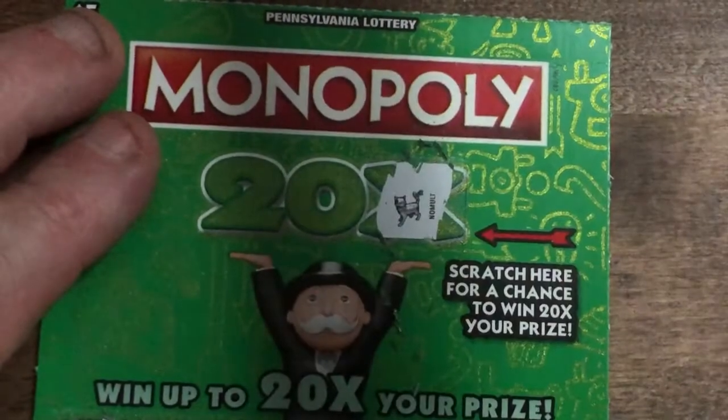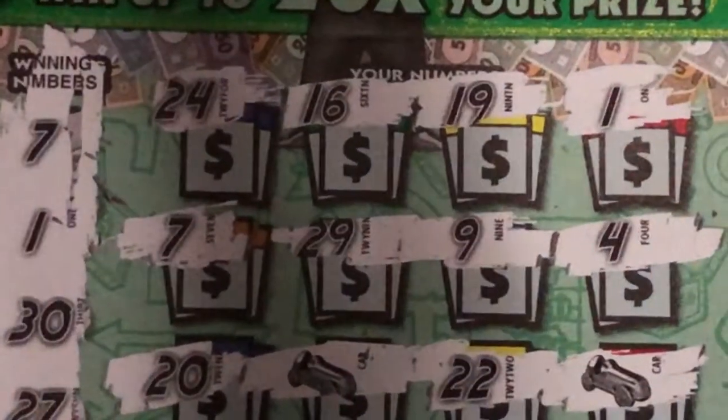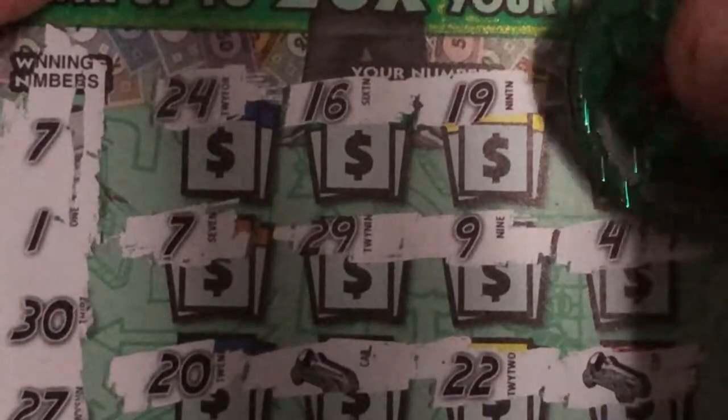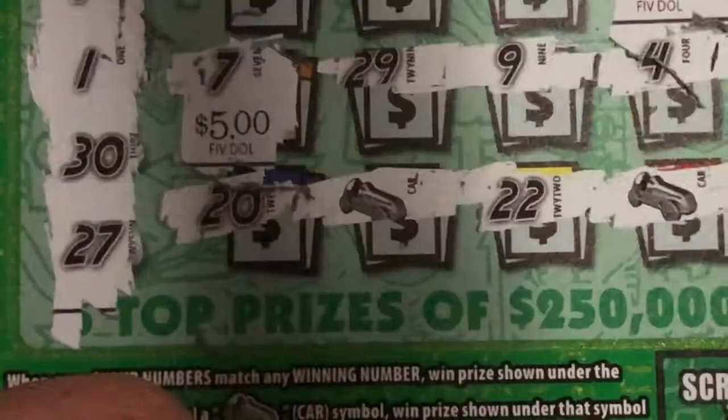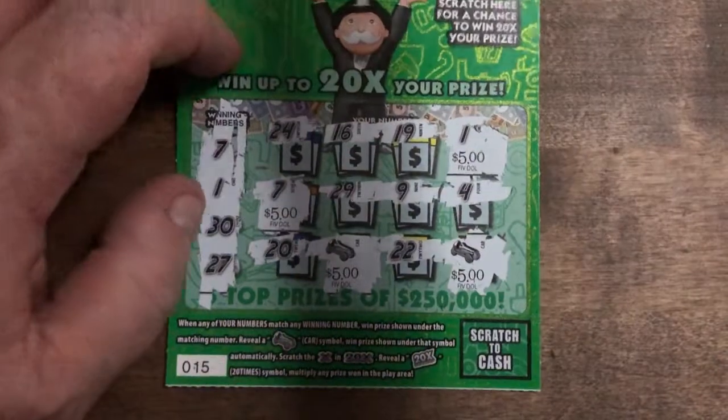Let's see if we have anything up here for the 20x — nope. We got a cat, so just the 4 symbols. Let's do the numbers first and see what we've got. Little zeros — 5 bucks. And the 7 — another 5 dollars. Is this a 20-dollar? 5 and 5 for 20 dollars. So we've got a break-even session! We still have one ticket left, so far we've played for free.